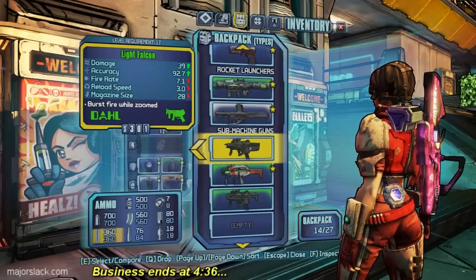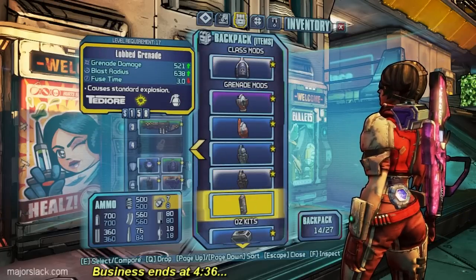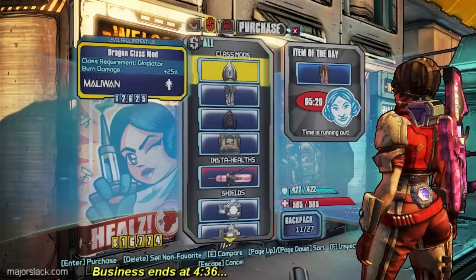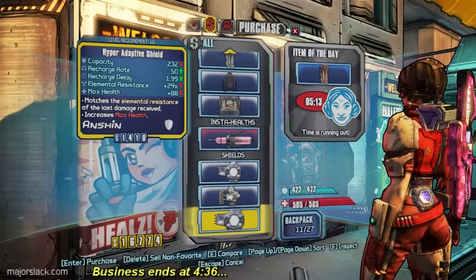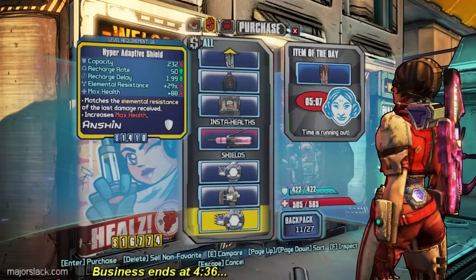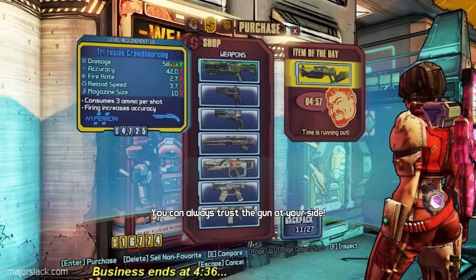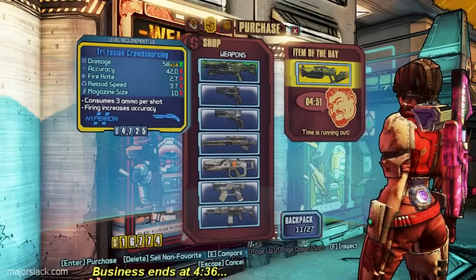A Light Falcon, a Dahl SMG — no thank you. And likewise. Louds grenade — pass on that too. Nice burn damage on that one. Hyper-adaptive, but not as good — it's a low level one, so it's only 29 elemental resistance. 35% elemental resistance. Okay, these aren't measuring up. You can always trust the gun at your side. Nice Hyperion shotgun but the accuracy is pretty low, though it bumps up the damage.